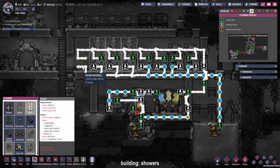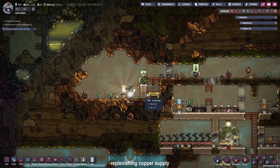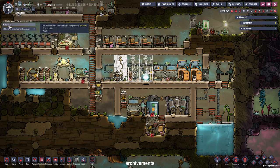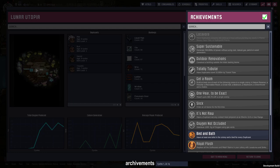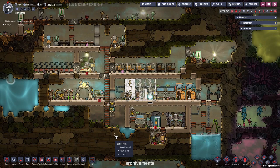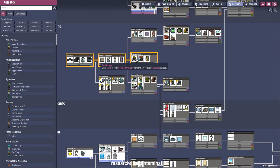After getting rid of our latrines and wash basins, we can place four showers if we have the material for it. As you can see, we ran out of metal ore — we were using copper to build the showers — so let's dig up a little bit of copper from our nature reserve. I can see we have two idle dupes; we don't want idle dupes this early in the game. But we also got two colony achievements: Bed and Bath, and Royal Flush. Our washroom finally counts as such, so we get plus two morale instead of plus one.